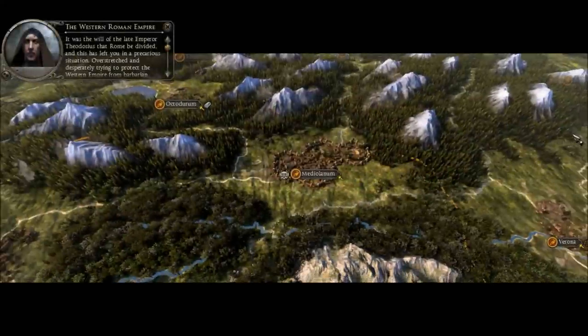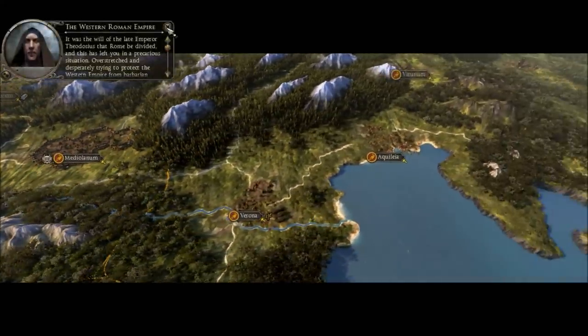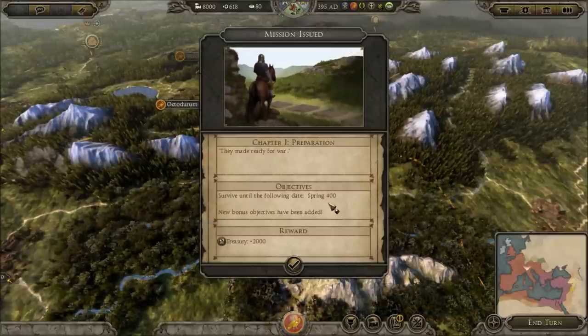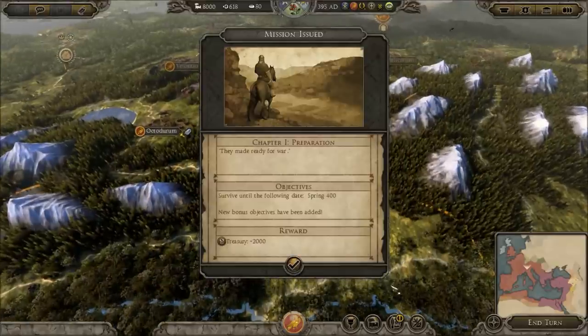Here we go. It was the will of the late emperor Theodosius that Rome be divided. We'll skip all that. Make ready for war. Survive until the following date: spring 400. That's it. We've got to survive just five years apparently.